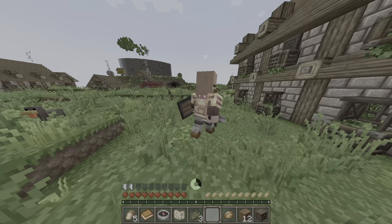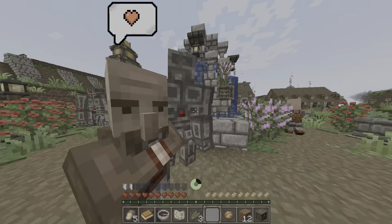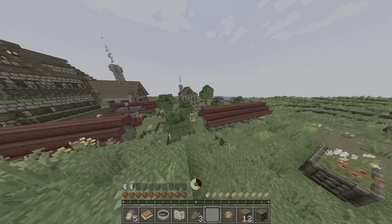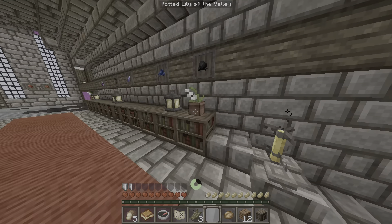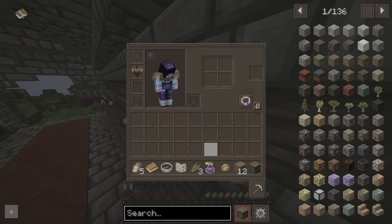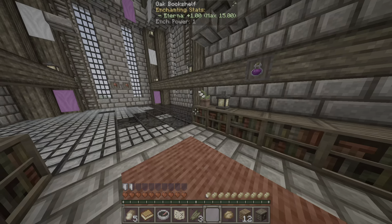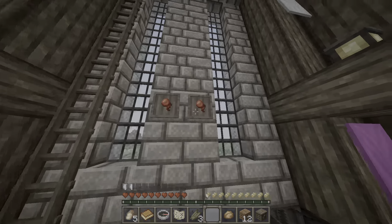Wow, these villagers are equipped with some armor and swords. Is this a normal iron golem? That's cool. What's this place? This is cool. Maybe I'll take this - uncraftable potion, no effects - I'll just put it back. Maybe I'll live here for now.